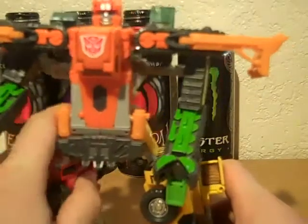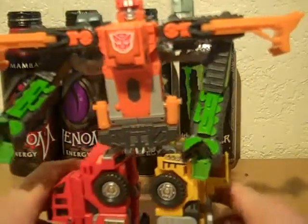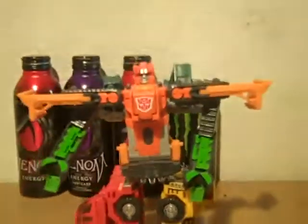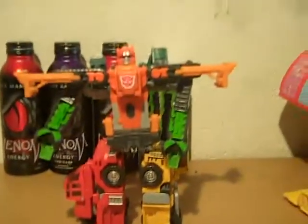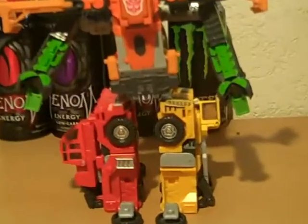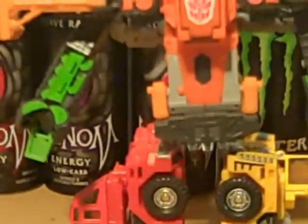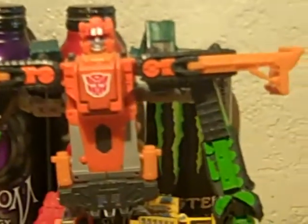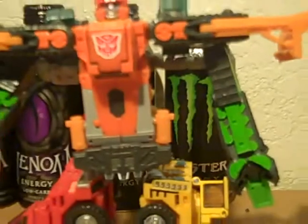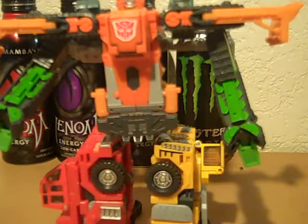He looks pretty damn cool. I might have to hold it by hand a little bit, but yes, this is him in combined mode and you can add all the weapons on. Starting at the top — that's his legs, and that guy forms the arms. Actually, Ori can also form the foot, and all these guys can form a foot and a pair of arms.